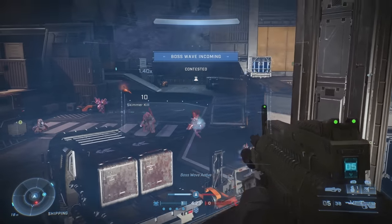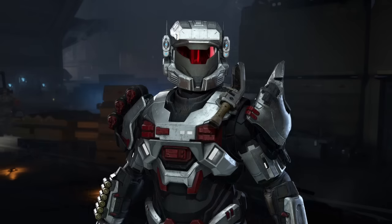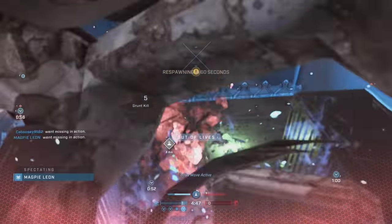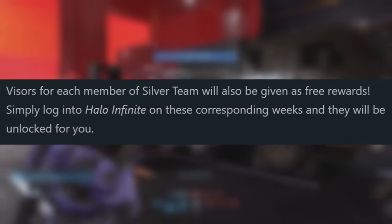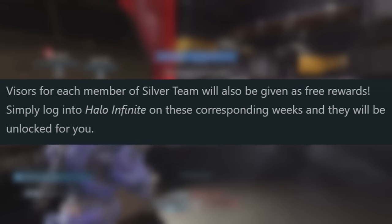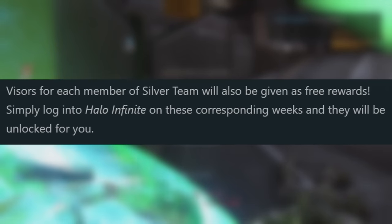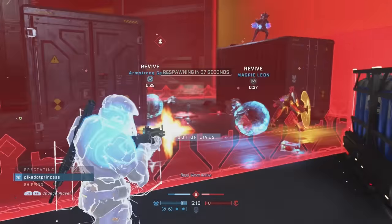The Silver Team helmets from Kai, Vanik, and Riz are also free. Kai's releases tomorrow until February 6th, Riz follows from February 6th to 13th, and Vanik runs from February 27th to March 5th. All three helmets look nice, though Vanik's is essentially EOD without its attachment. You also get all three visors immediately as a free unlock — not ultimate rewards — giving players a gold, a red, and another green visor for free, which is essentially a login bonus.